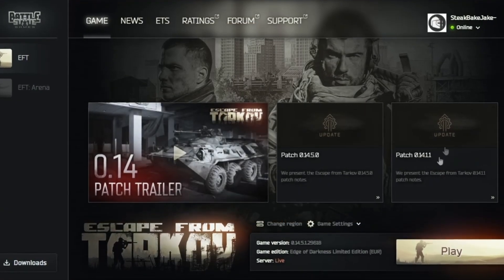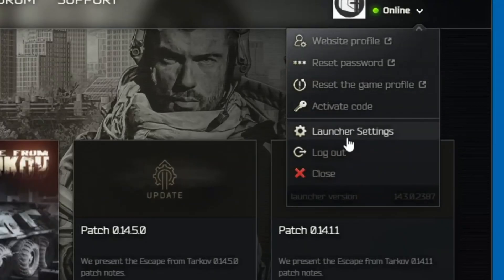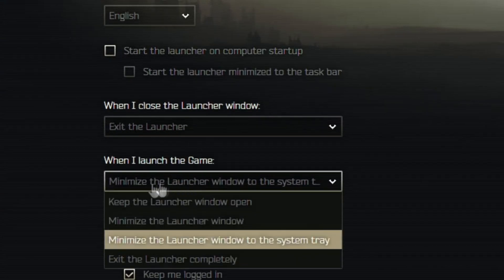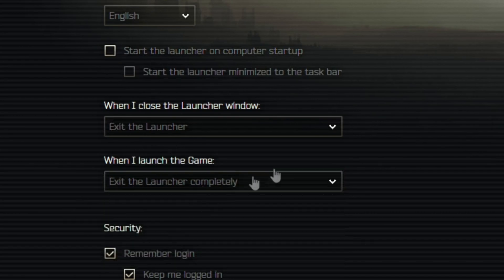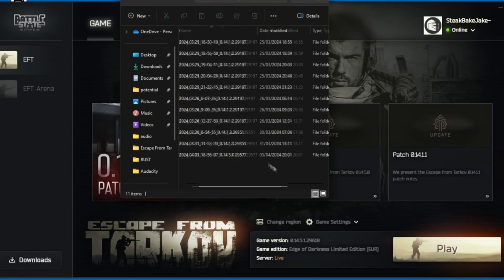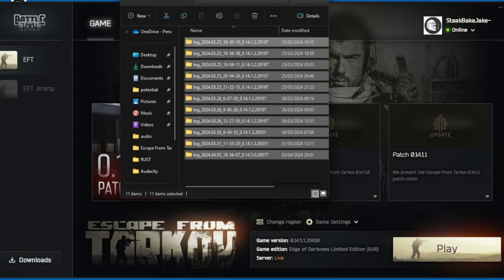The next thing I'd recommend doing is going to the Battlestate Games client. You want to click on launcher settings and change two settings. For when I close the launcher window, set it to exit the launcher, and for when I launch the game, set that to exit the launcher completely. Next go to logs — this will open a folder showing a bunch of temporary files that you don't need, so I'd recommend just deleting these.